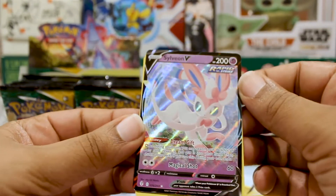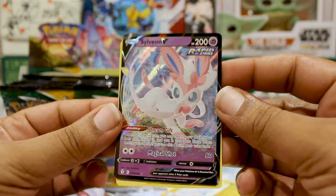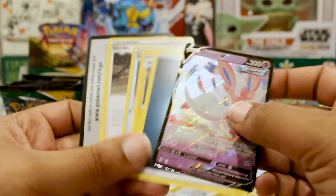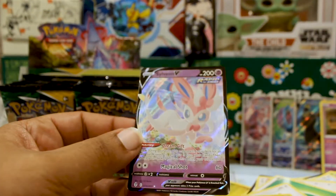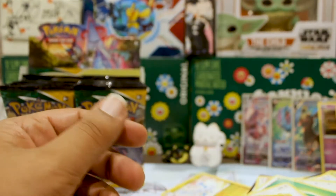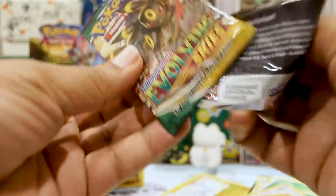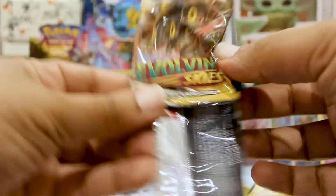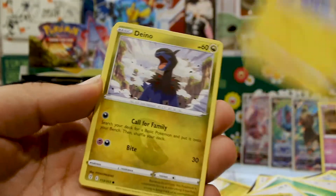A Nickit, another Nickit, a Bergmite, a Roggenrola, Flapple, a Duraludon, and another Sylveon — a regular Sylveon to go with our Sylveon VMAX! Shout out to the homie who was talking about how they love Sylveon and thought it was one of the cooler Pokemon. Here we are pulling multiples of them — I told them I'd give it to them if I pulled one, and we're getting there.